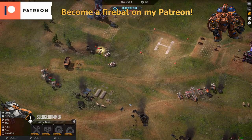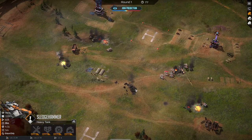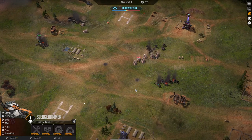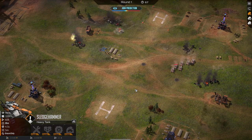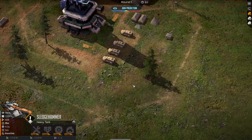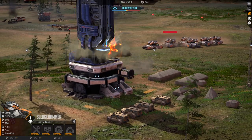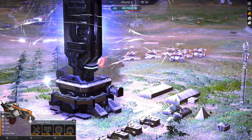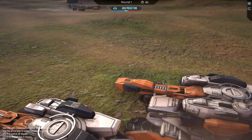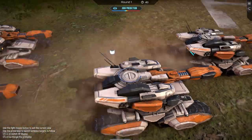Sledgehammers are not very DPS-heavy but they are very tanky. The best way to counter them would have been mass crawlers, but I think we are in a bad position right now. My left flank actually managed to win, but this flank is advancing on my command tower — when they destroy it, it's going to release an EMP. Oh, I never noticed there are like some humvees here. You can take the unit perspective.